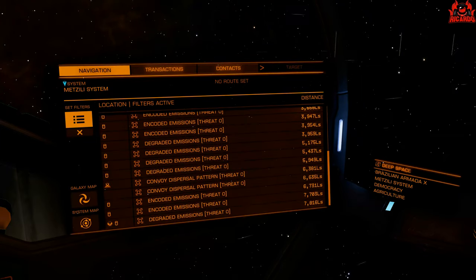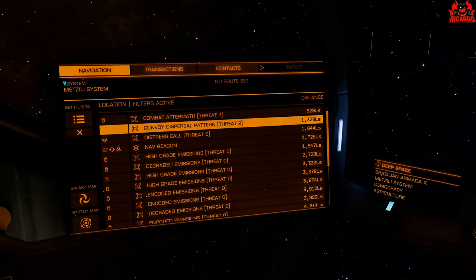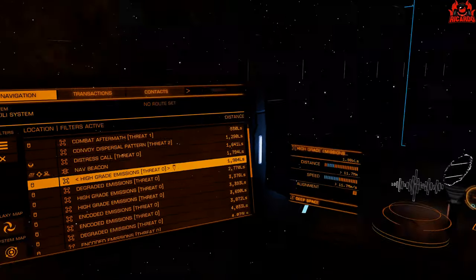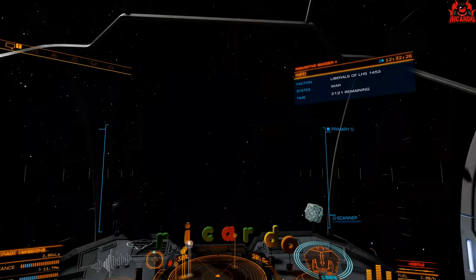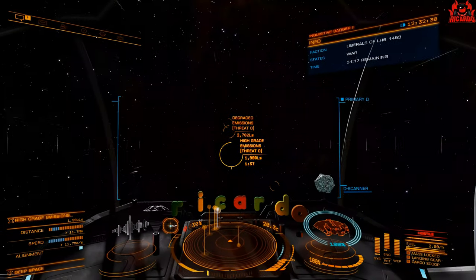You want to have a look at signal sources — and there you can see all the signal sources. High-grade emissions, degraded emissions, encoded emissions. All these areas that, if you've kitted your ship out well, you can clean up on these good and sought-after materials.